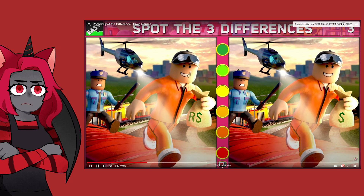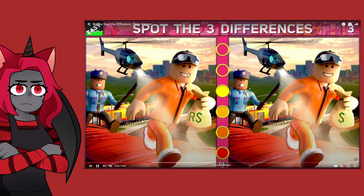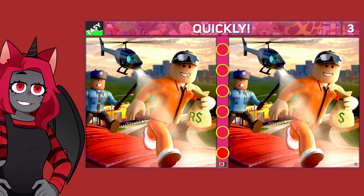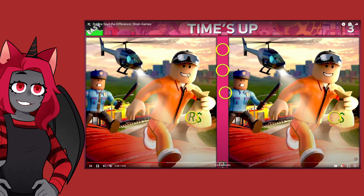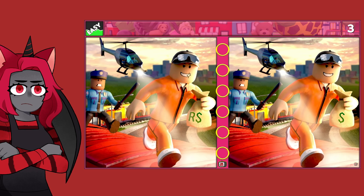Here's another one. There is no glistening thing on the mouth on the right version. The officer does not have a tie on the right version, and the money bag does not have an R on it. So there's your three differences right there — this one was pretty easy. The cop, the sparkle on the mouth, and the R on the money bag. Let's see them confirm it: the money bag, the police officer, and the mouth — just like I said. We have nine points so far. I'm keeping track this time.